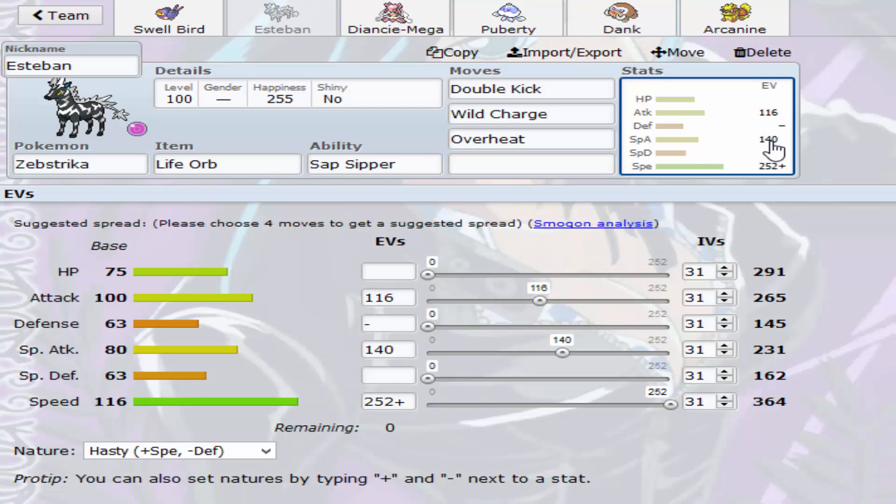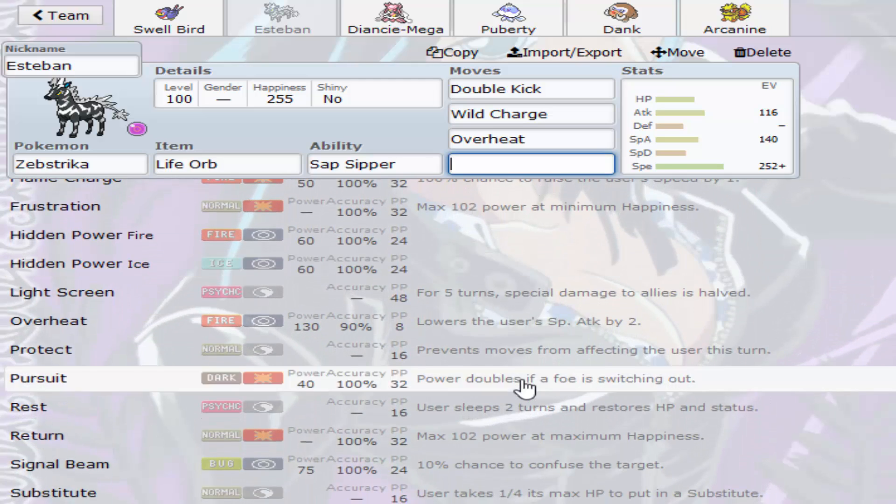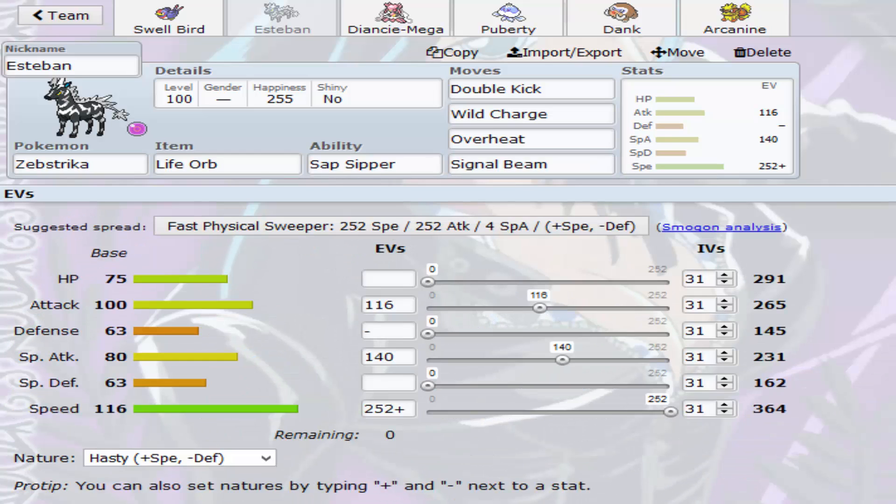It does up to 57% if he switches in, so technically it's a four-hit KO with Double Kick. Signal Beam was the last move, because that hits Hydreigon — it's just good coverage. This thing really is my counter to his wall core, because Wild Charge one-hit KOs the Slowking, and Overheat one-hit KOs the Tangrowth wall core — that's his Regenerator wall core.